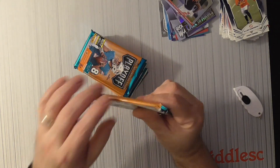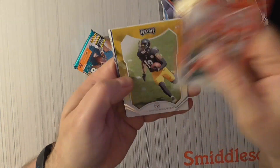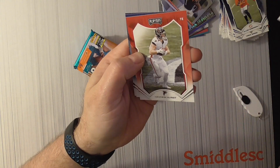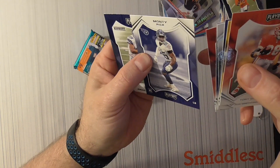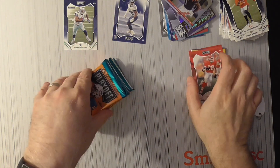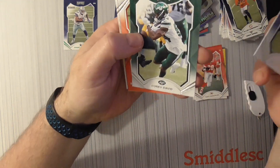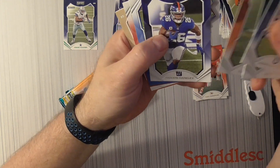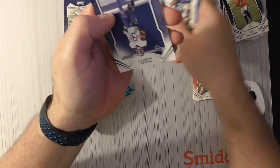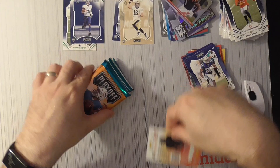Looking for one hit, hopefully it's not in the first pack. Tony Gonzalez 7-30, Wilson, Hearst, Rookie Bryce, and the green kickoff — Amari Cooper. Looking for an auto hit, please. We got Taylor, Davis, Barclay, Swift, Ian Book rookie. And a math kickoff and kickoff border card.